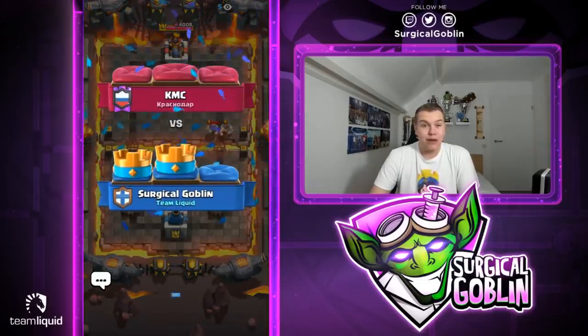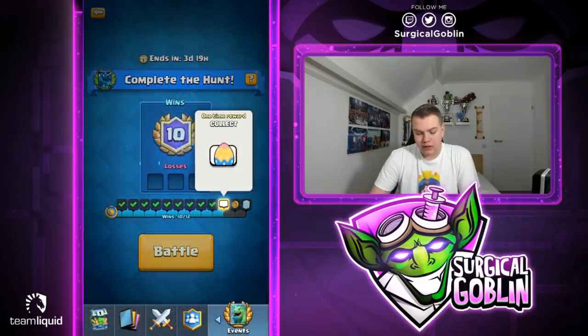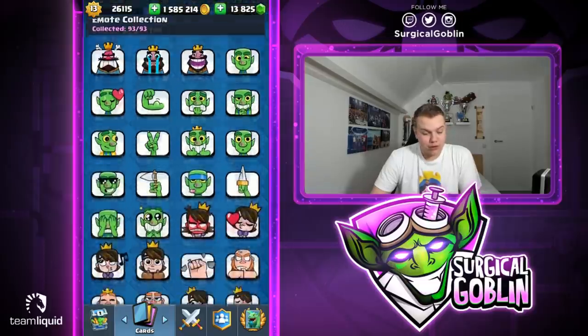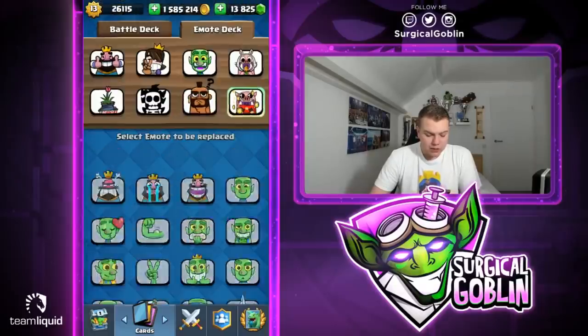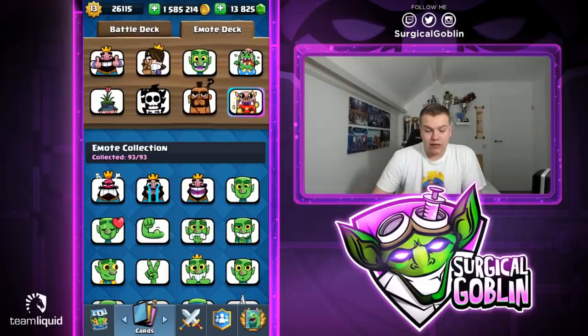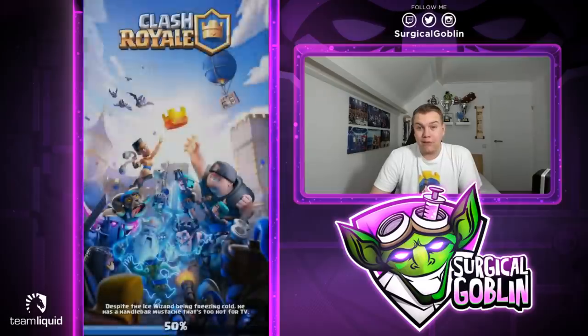That puts us at 10-0, and at 10 wins we get the new emote — really hype! Let's collect it right away and put it in our emote deck. They also just released the miner and pekka emote — let me know what you guys think. I actually really like the miner one. So basically the emote is the same as the baby dragon emote, just a little different — it's popping out of an Easter egg, which I really like.